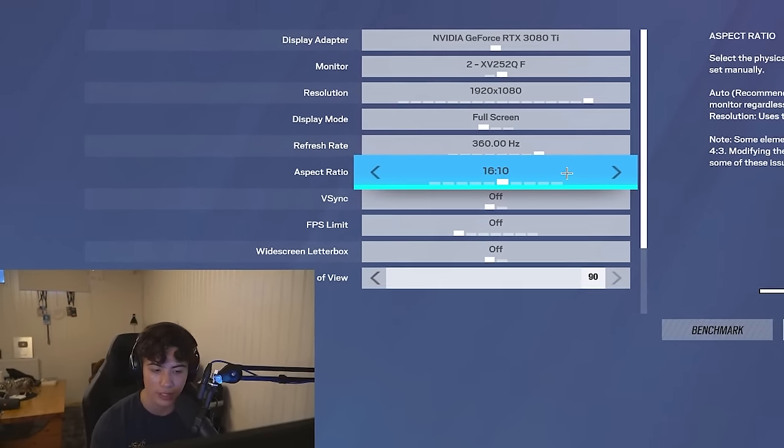Team cards are left on default — enemies in red, teammates in blue. Chat scale I changed to 90 from 100, just a minor preference. That's everything for my in-game Rainbow Six Siege settings.